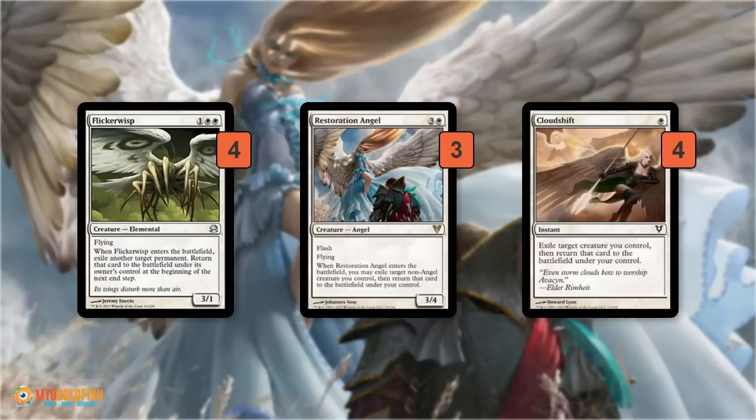Restoration Angel is a great way to save our creatures and an awesome clock in the air. As a 3/4, it's the exact opposite of Flicker Wisp — it avoids a lot of removal. Abrupt Decay, Lightning Bolt, Lightning Helix — none of that gets Restoration Angel. Cloud Shift is the most efficient way to blink something for one mana. If our opponent goes to Path our Restoration Angel, we can Cloud Shift it, it comes back in, and we can blink our Flicker Wisp to flicker something else. There are just a lot of crazy synergies with all this blinking.